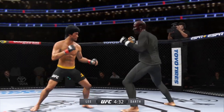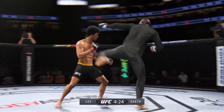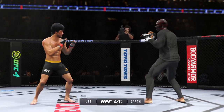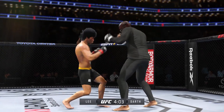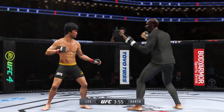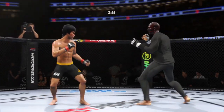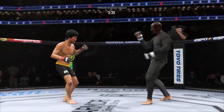He continues to land a high number of strikes here, just like he did in the previous round. This is a world-class display of striking here tonight. He misses with the left punch there. Look at how he turns his hip over when he throws that kick. Nice head kick.